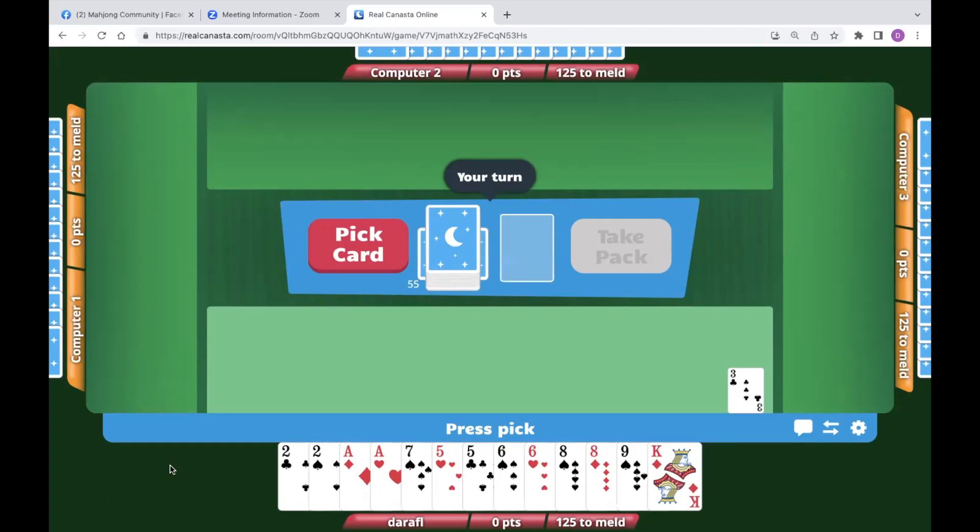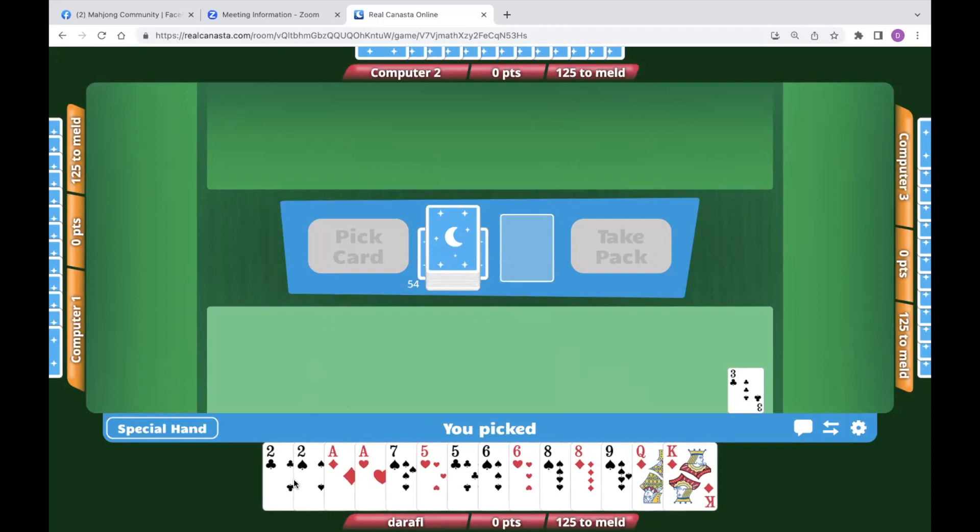The fact that we have a pair of twos, a pair of aces, and one seven means we're close to the pair special with wild. We haven't picked our 14th card yet. Normally if we were at 180, I start with getting rid of the lowest number of cards. Since we're at 125 and have two aces, if we don't get a special, we'll pretty much get points. So I'd get rid of the nine, queen, or king. I like to throw face cards and keep lower 10-point cards — so I would throw the king.